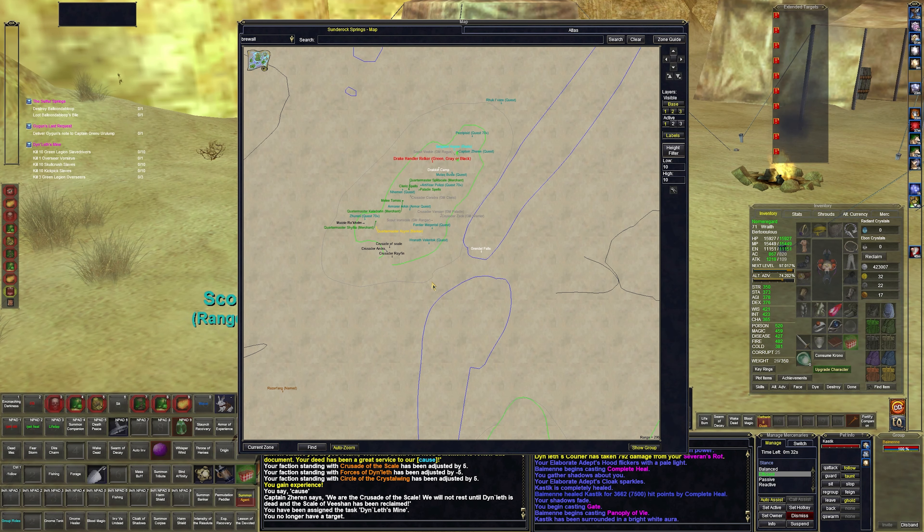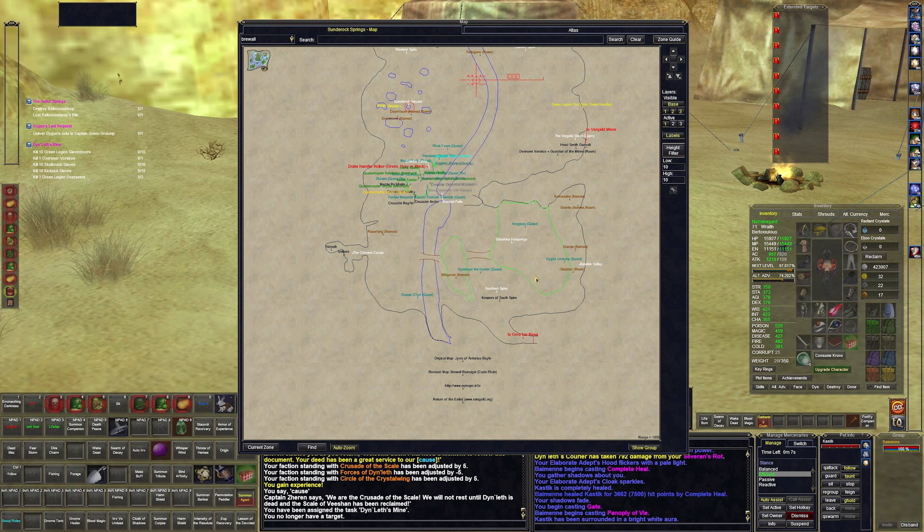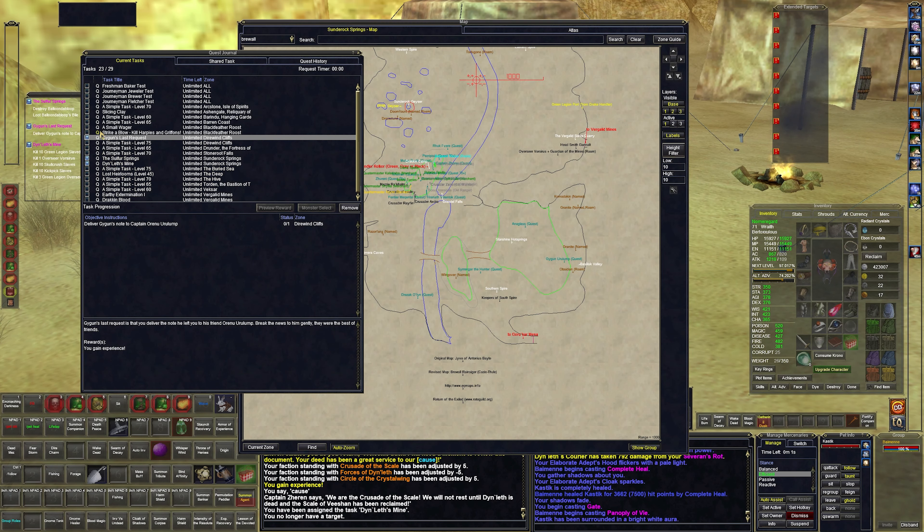We got that taken care of. There is another captain we need to turn in to — scout, crusader. I don't see him. Where is he? Captain Oren... it says Dyerwin Cliffs — oh, that's a totally different zone. I guess we don't have to worry about that one right now.